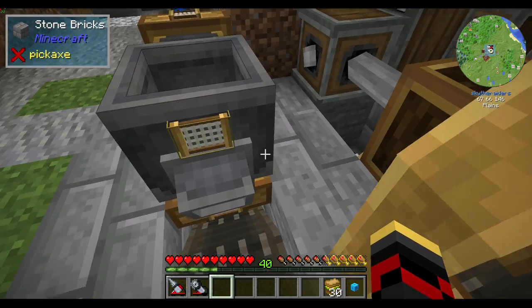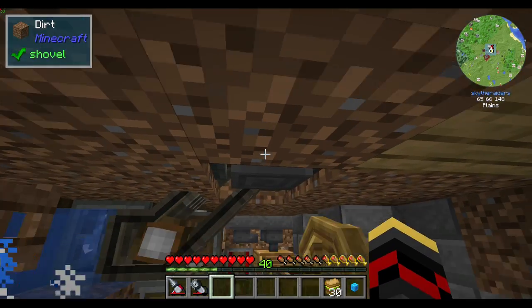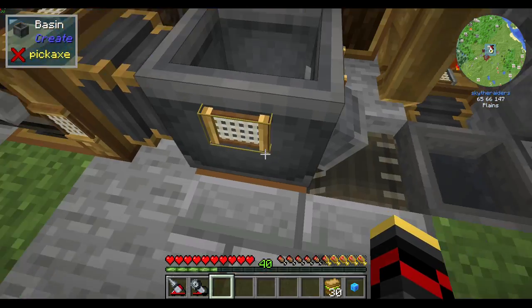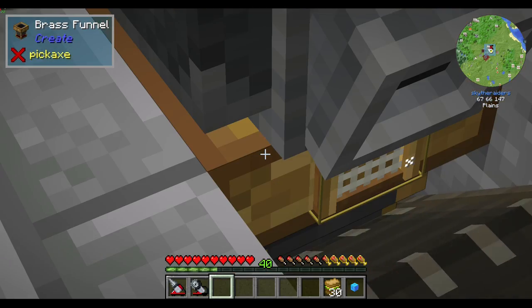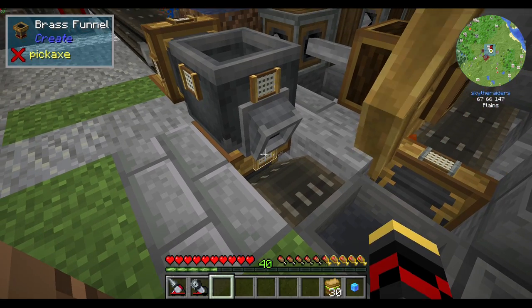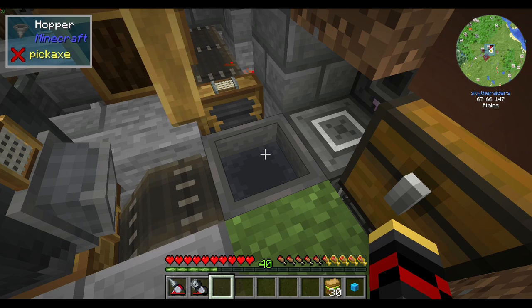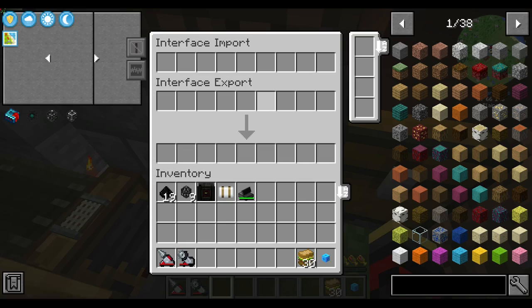I also completed the crushing nuggets into ingots setup. I added a brass funnel that only allows ingots through, which then goes on to here and into my storage system.